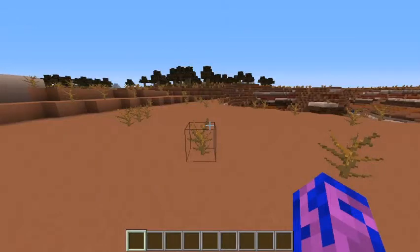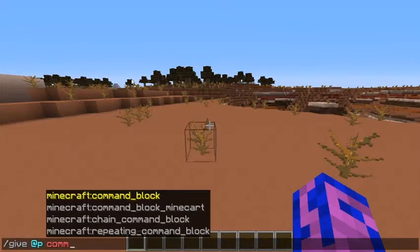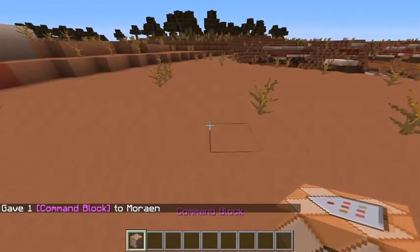To get nutrition into your world in one command, first you want to press T to open up chat. Then type in /give @p for nearest player, and then start typing in command block. This will pop up, you can click on it and click on enter, and you will get a command block. Place it down,